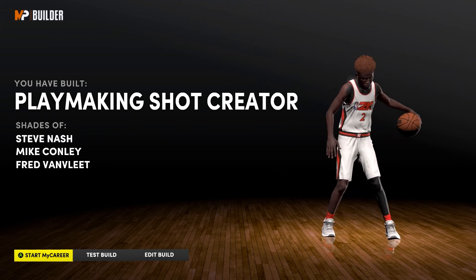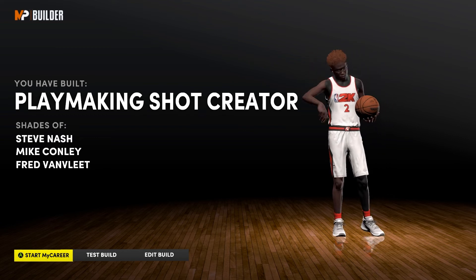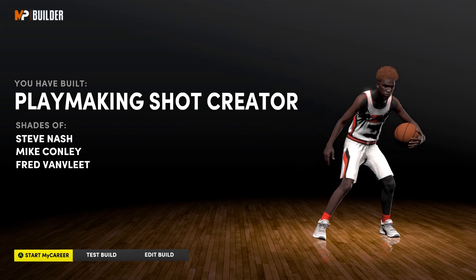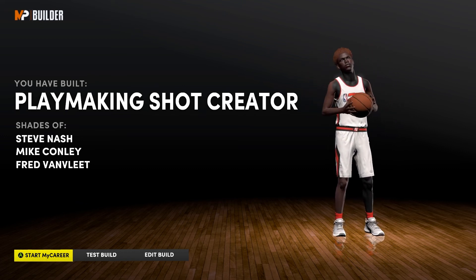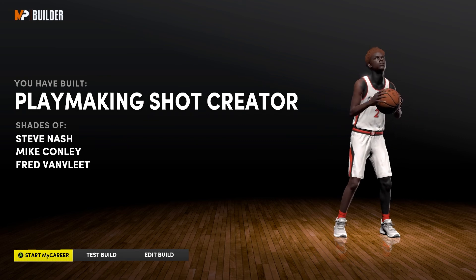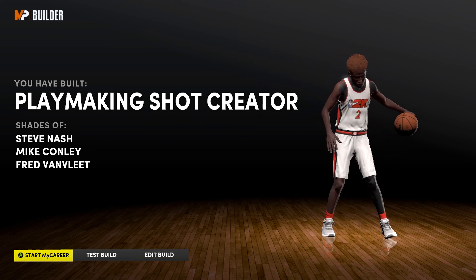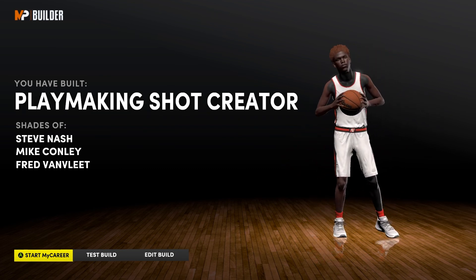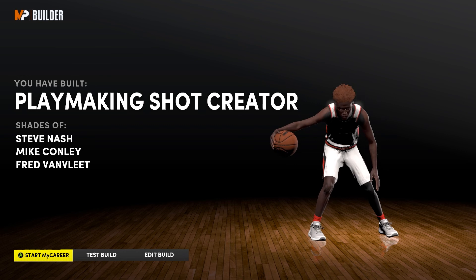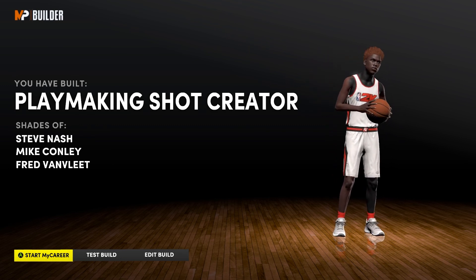You'll have a 99 three-point at 6'1, you still got a 70 driving dunk so you won't get your dunk stuffed. You got great perimeter defense, a steal, dribble like no other, and you can dunk — you're all around, you are that guy. If y'all want to be demonic like me, make this build. I hope this helps, I hope this is the comp guard you've been looking for. Make sure you like, comment, and subscribe — we're on the road to 1K, y'all stay up.